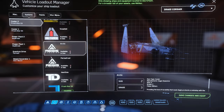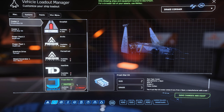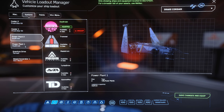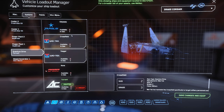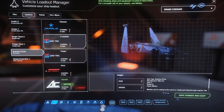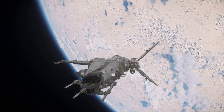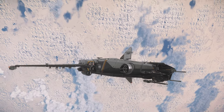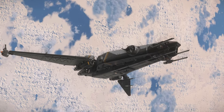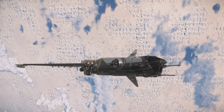As for the Corsair's default loadout, it comes with a full set of grade C civilian components: two size 2 coolers, two size 2 power plants, a size 2 quantum drive, and a single size 3 shield. These are the same size and number of components as the Constellation series. The Corsair also has four size 4 missile racks on the larger right wing, containing eight size 3 missiles total, though you can change those racks as you see fit.